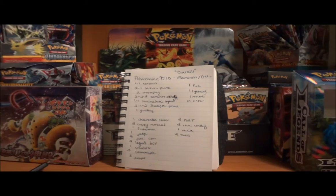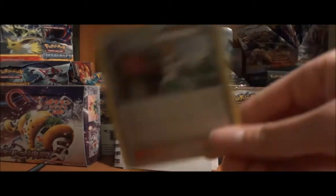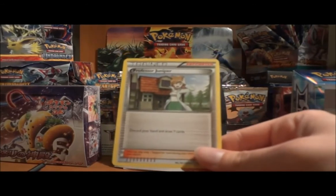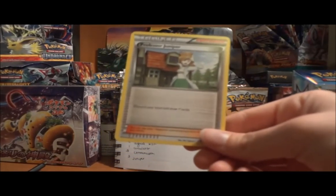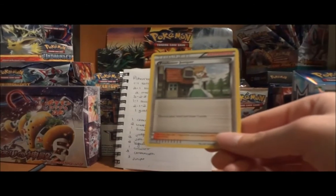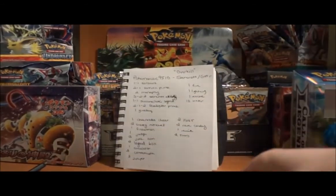Let's take a closer look at your Trainers and Supporters, because this is where I think we can tweak it quite a bit. You've got a couple of PONT — I love PONT, it's the most consistent of the hand refreshers, shuffling your hand and then drawing six. There's also Juniper, which lets you discard. You're running three Juniper, and that worries me a bit because three Juniper is 21 cards — over a third of your deck, not including what you're discarding. This is a really good way to fly through your deck, and I have a feeling you're going to be decking out quite a bit. I'd recommend decreasing the Juniper line to one or two and increasing your other hand refreshers like PONT, and possibly adding a Copycat or two.